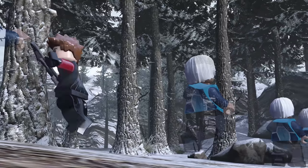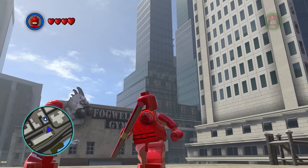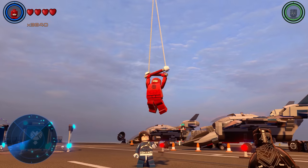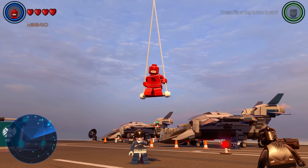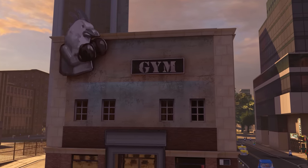Why is it that in LEGO Marvel Avengers, they got rid of the Fogwell's sign on the gym? Like, Daredevil is in this game, and this is the gym that Daredevil trains at. So was there any need to get rid of Fogwell's gym? Now it is just called 'gym.'